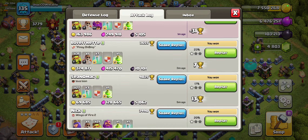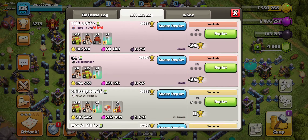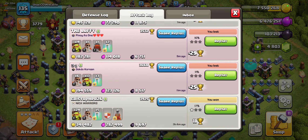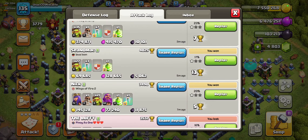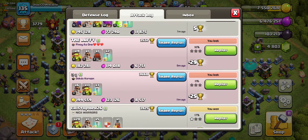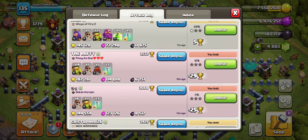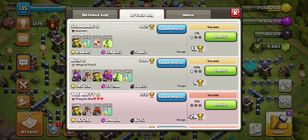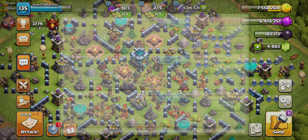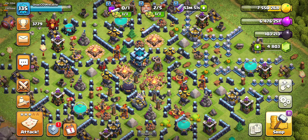See how many attacks we got — 1, 2, 3, 4, 5, 6. Only 6 attacks today. Was a bit aggressive with my Sneaky Goblins. But yeah, got a ton of Dark Elixir — 8 plus 6 is 14, 25, 30, 40, 45,000 Dark Elixir in 12 minutes. Pretty good.